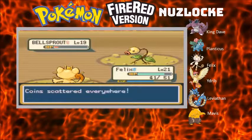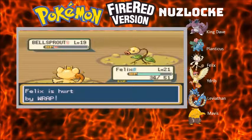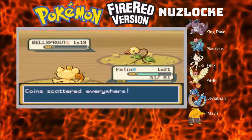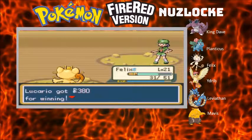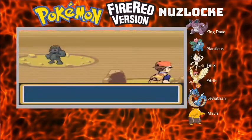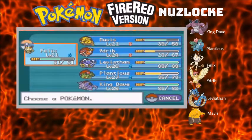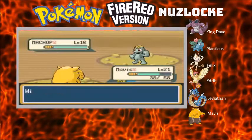We should have victory. Let's see what Payday does - could use some extra coins. I don't think it would be wise to battle with Felix, so let's send in Mavis. Mavis can do some work too.